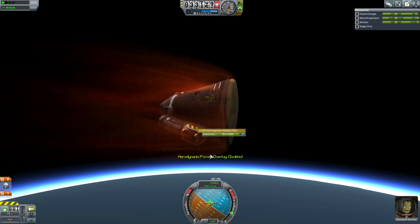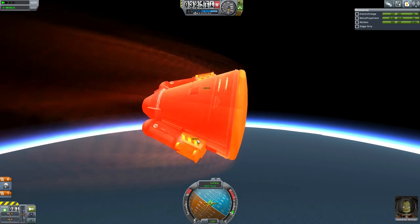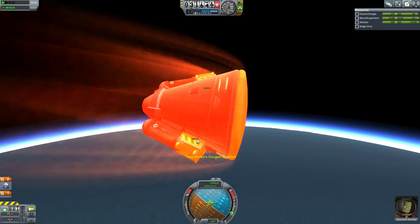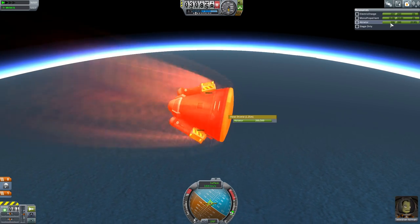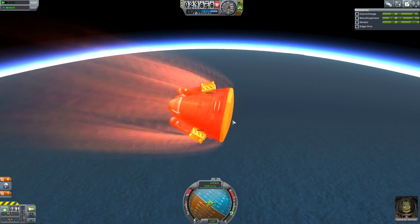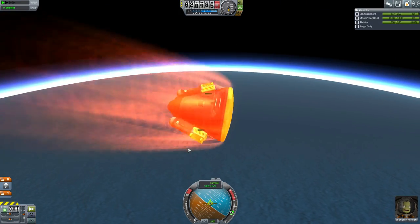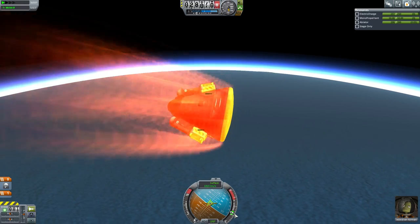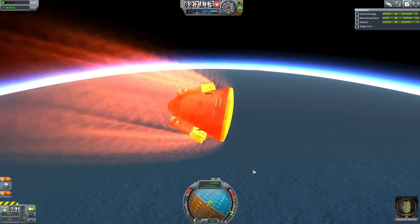F12 will show you the aerodynamic forces. F11 shows you the temperature overlay, and you can see these little green boxes showing how hot things are under the heat. F10 enables and disables temperature gauges. And finally, ablator — ablator is the substance which boils off your heat shield and protects the rest of the spacecraft. So far everything's looking good, kept at a reasonable temperature. And you can see on the side of my nav ball that my G meter is starting to rise through about 1G right now.